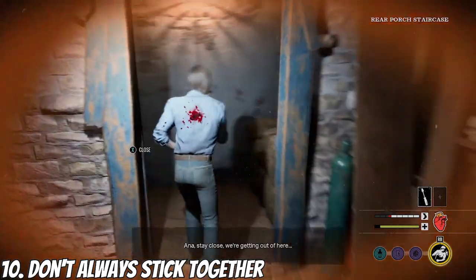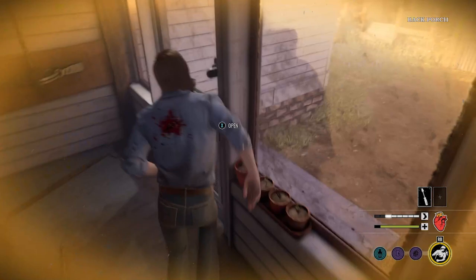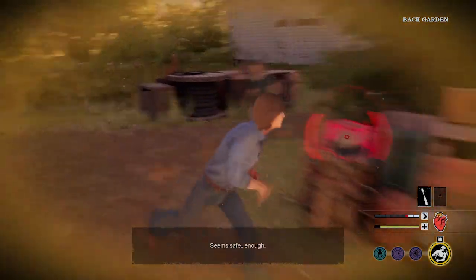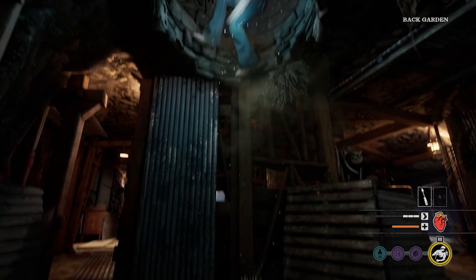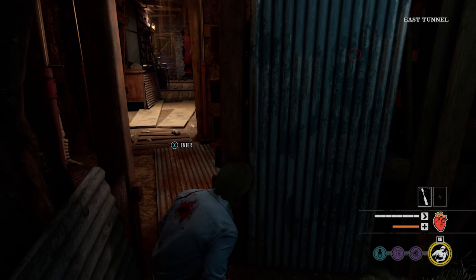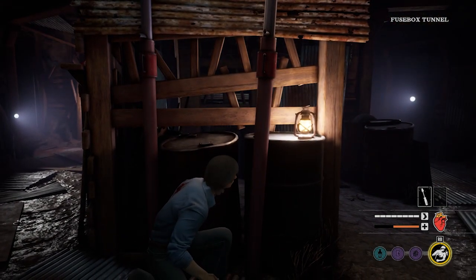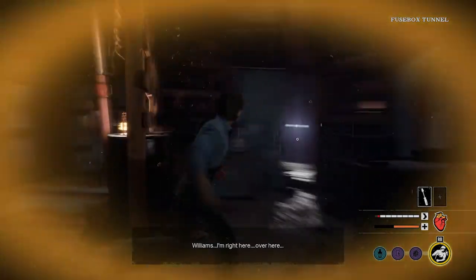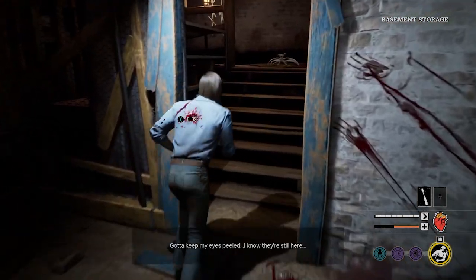Number ten: don't always stick together. That famous horror movie trope 'don't split up' doesn't really apply to Texas Chainsaw Massacre the game. Sticking together as a large group is actually more dangerous. First, you make a lot more noise as a group. Second, and probably most importantly, when you reach a crack in the wall only one person can fit through at a time — so you're all waiting in line while the killer catches up.